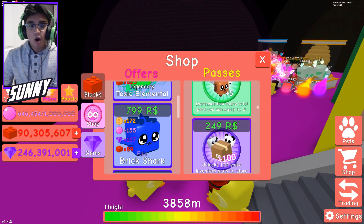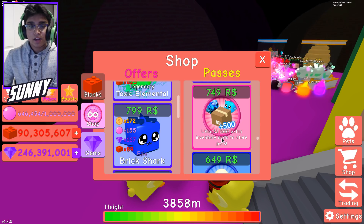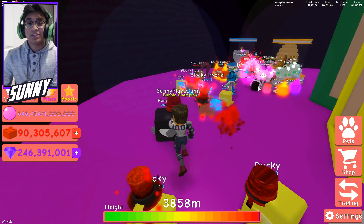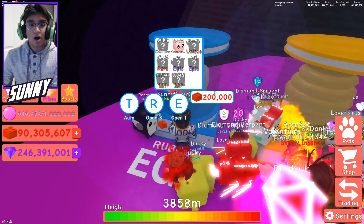We're gonna go to the shop and get the three times multiplier real quick. We're gonna click buy — boom! I have 9,312 now. So we're buying the three times multiplier, and if I type in... wait, do I have to re-log? I think I have to re-log.